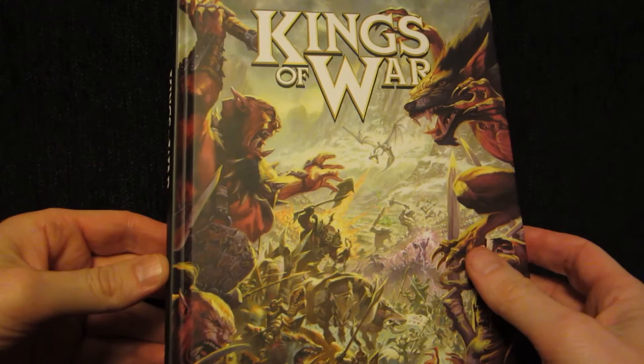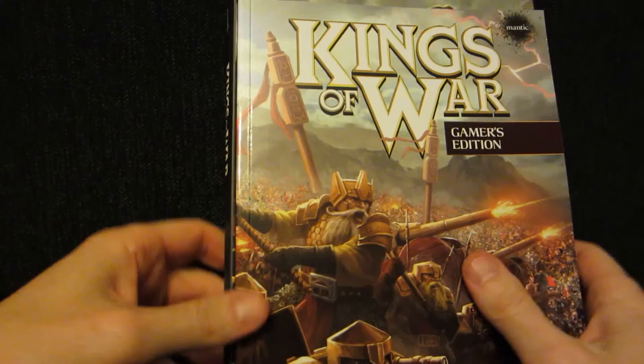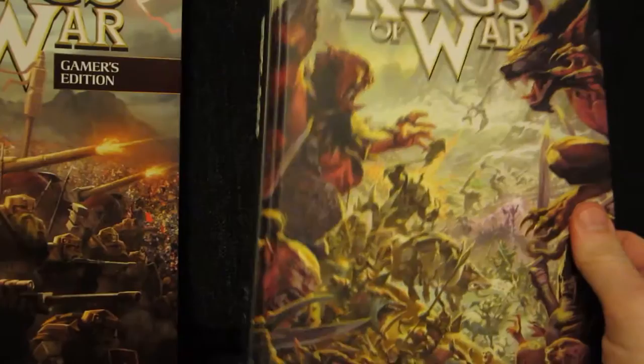It contained two versions of the rulebook. There is the full rulebook, which is a hardcover and is 200 pages, and there's the slightly smaller softcover, which is only about 80 pages. The so-called Gamers Edition has none of the fluff — none of the fiction, none of the history of the world of Mantica, none of the geopolitical background that the main rulebook has.